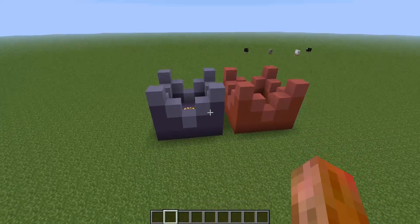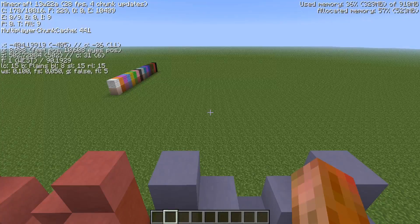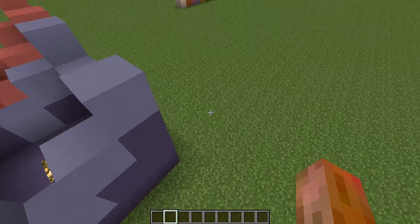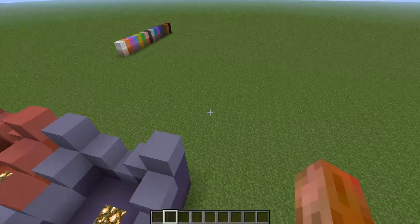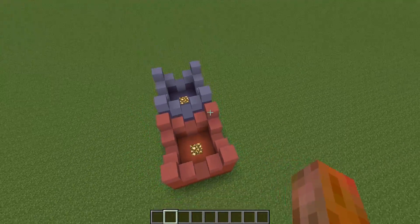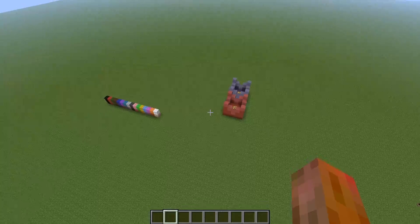I think it's pretty nice. By the way, in snapshot 13w22a, the attributes and modifiers are currently not working, but Mojang is working on a fix for this, and then the attributes and modifiers filter by me will work again too. See you in the next video — I hope you enjoyed this MCEdit filter. Bye.